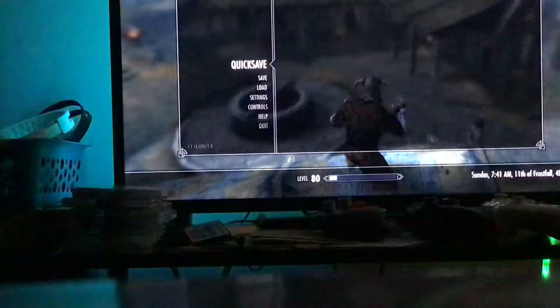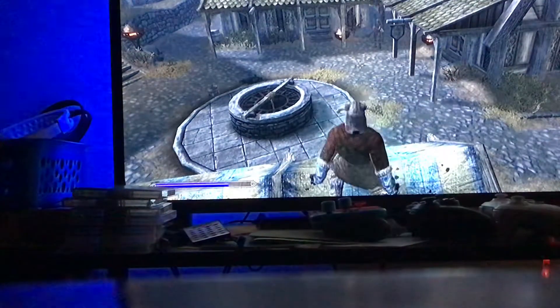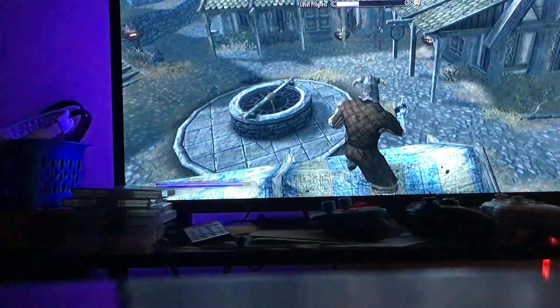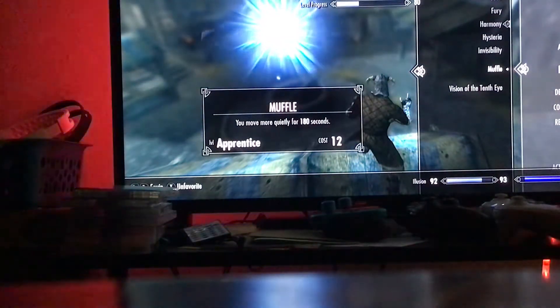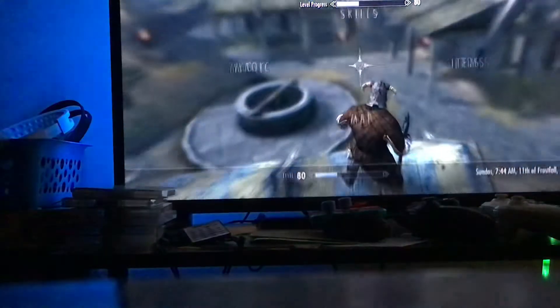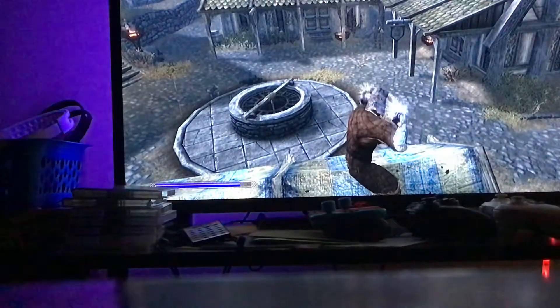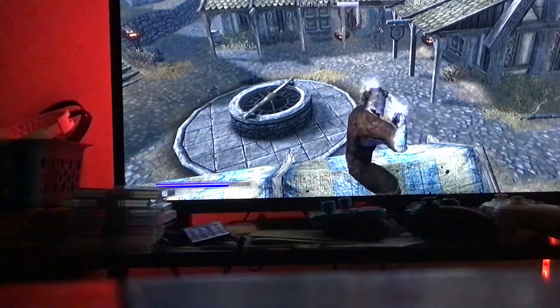What you do is go like this. See, it increases a lot. Basically, before you get to level 100 in Illusion, just use muffle - spam it as much as you can. You keep going until it increases.